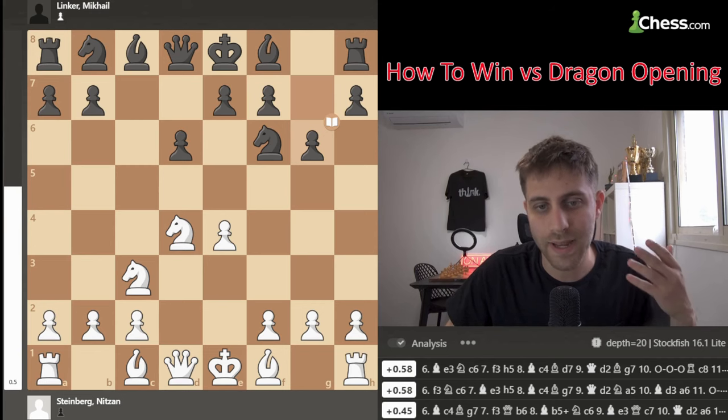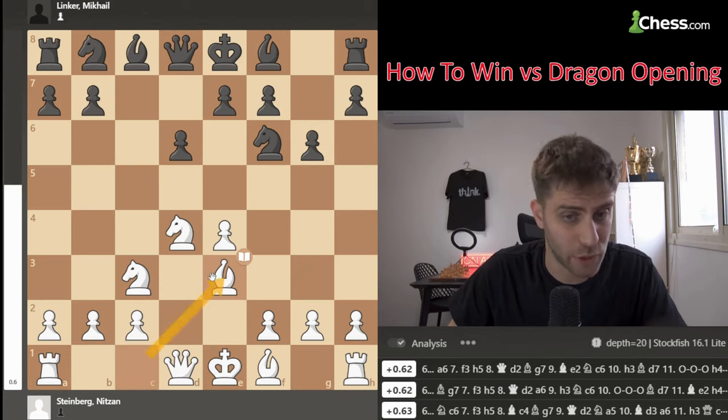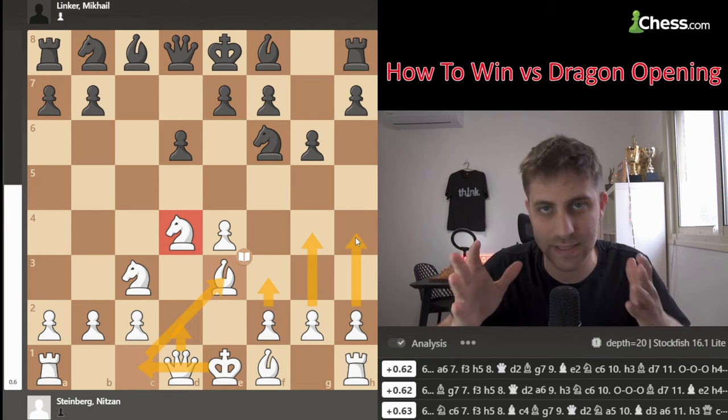The first and best move in this position is to play bishop to e3. The point is that you're developing the bishop and guarding the knight on d4. The next moves will be f3, Qd2, long castle, and then g4, h4 attacking on the kingside.